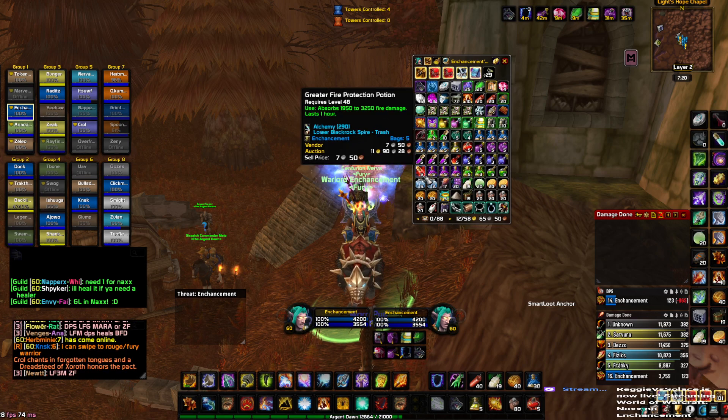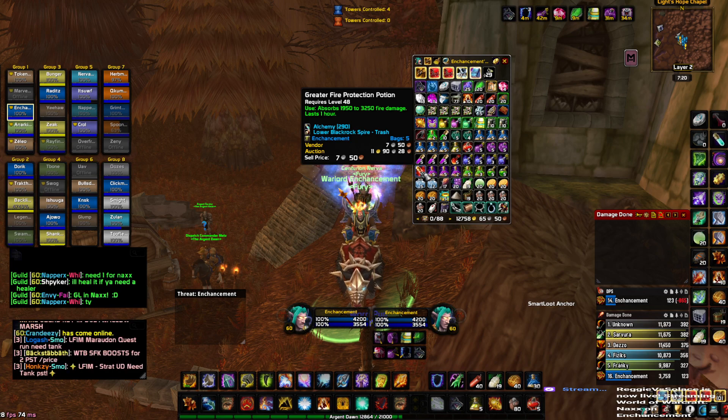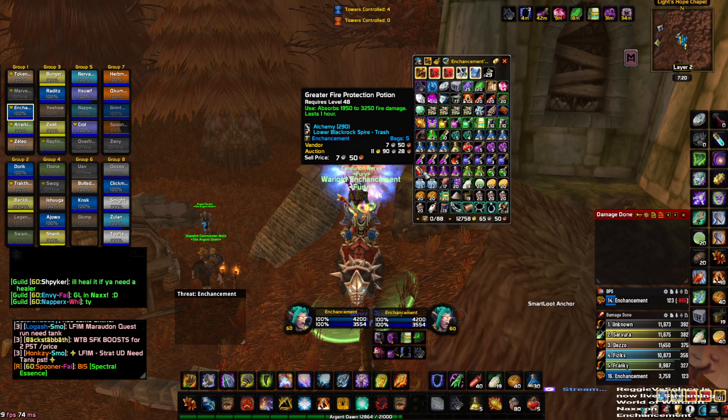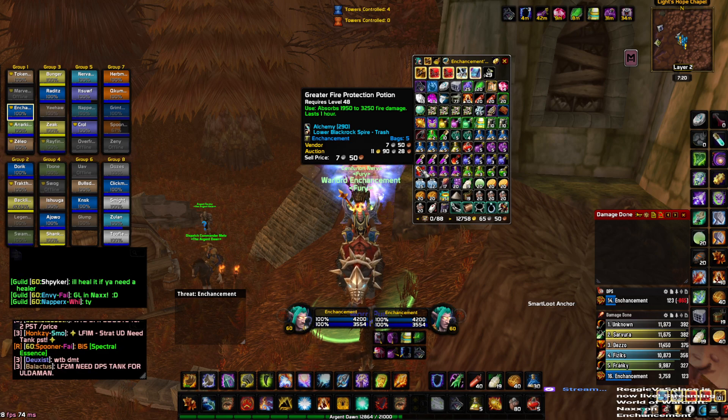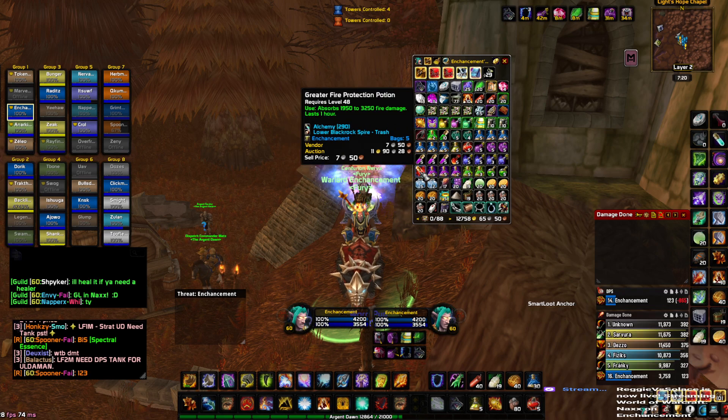You definitely want your protection pots — shadow protection, nature protection, fire protection. For example, Grand Widow Faerlina in Blackwing Lair, you may want to take ten fire protection pots for the trash. In AQ40 leading up to the Twins, use a fire pot there, and your fire resist totem is very key to mitigating fire damage.